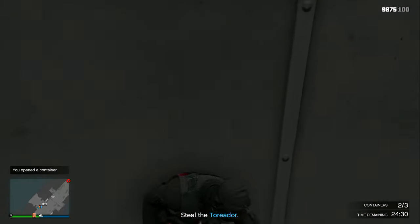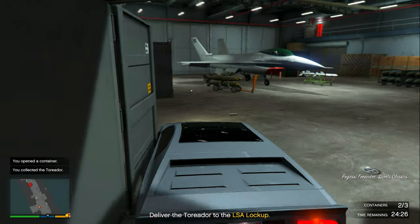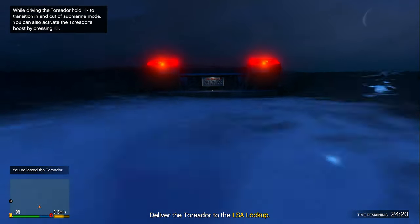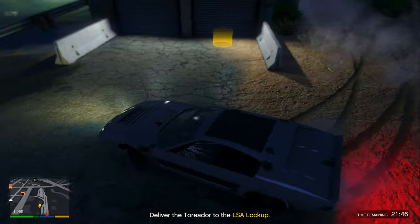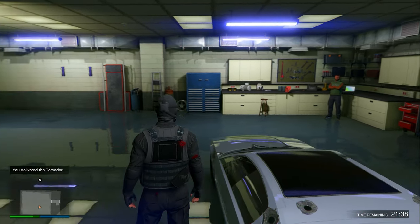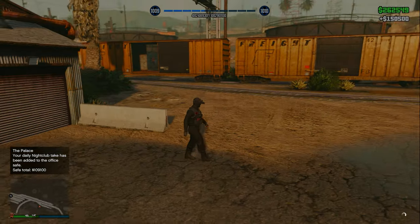Once you find the Toreador, get inside the vehicle and drive it out of the container, then drive it into the ocean. Make sure you are in submersible mode. You need to deliver it over to the LSA lockup, which isn't too far, but there will be a helicopter following you so be careful. Once you arrive at the lockup, simply deliver it and exit the garage.